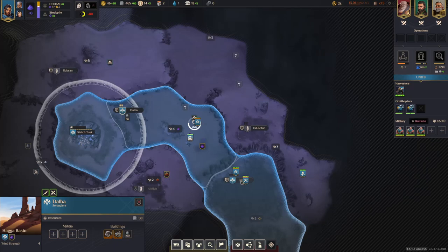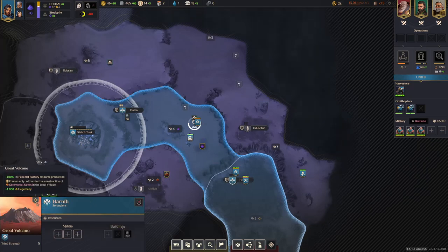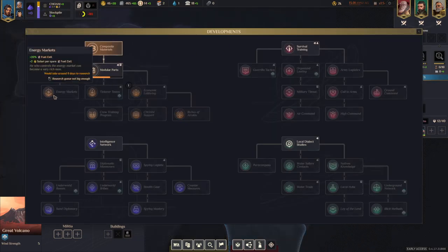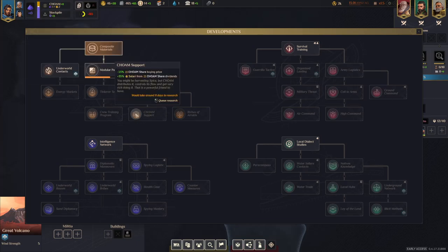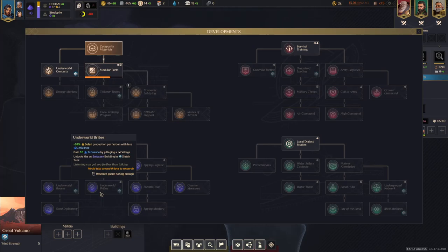What we need to take this province is water, and we have the great volcano here which is going to give us fuel cells, however we are not going into the fuel cells path yet. It's an option you can take after going into underworld contacts, but you could also ignore it. You can get quite rich with Witches of Arrakis in this combination, or going into underworld bribes. There are a lot of paths to make money early on.